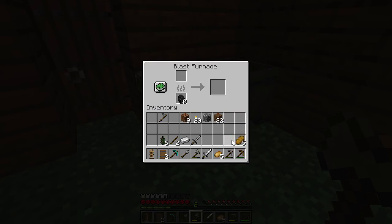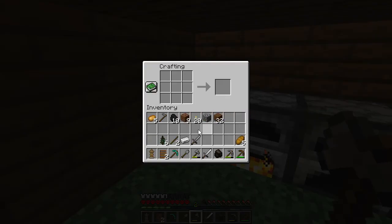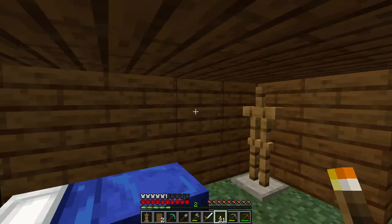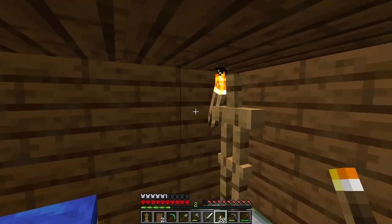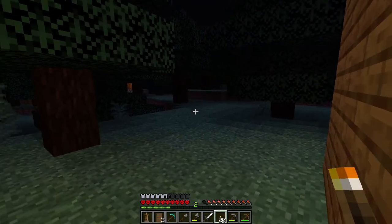It works with potatoes. Oh, never mind, it doesn't. Let's get one piece of charcoal. Let's put a stick there. Oh, we have coal already — why are we getting charcoal? I don't know. We have torches already. I forgot what happened last episode. So let's just put some torches up. Is it night already?